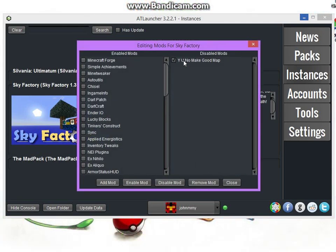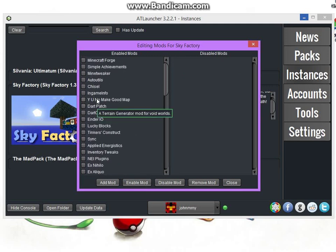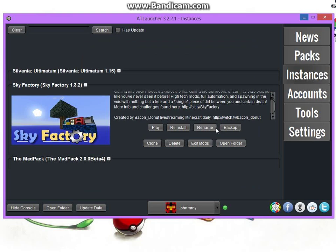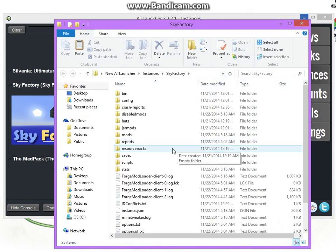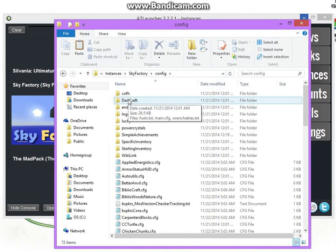You would want to take a mod that's in the mod list and disable it. Once that's disabled, you would go to Open Folder, and when you get there, you want to go to the configs — after you've already clicked play and it's loaded all the configs correctly.